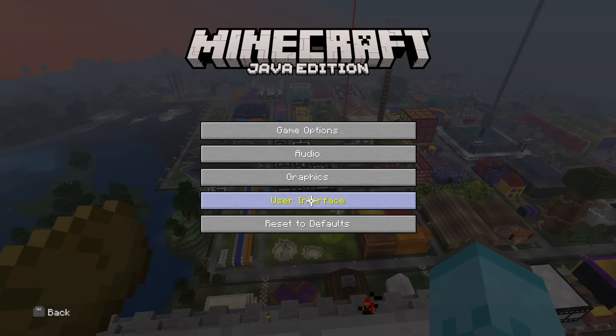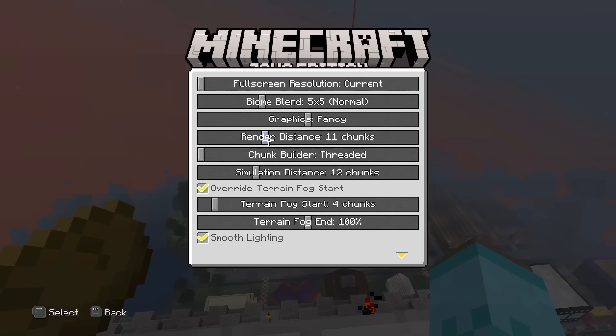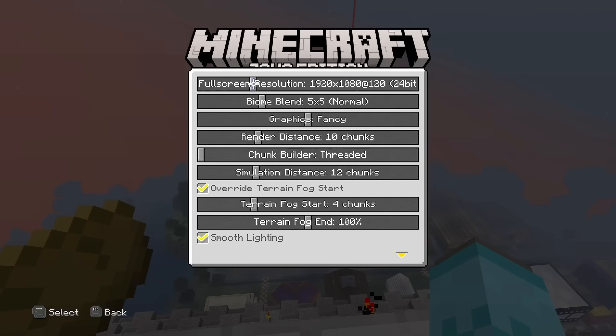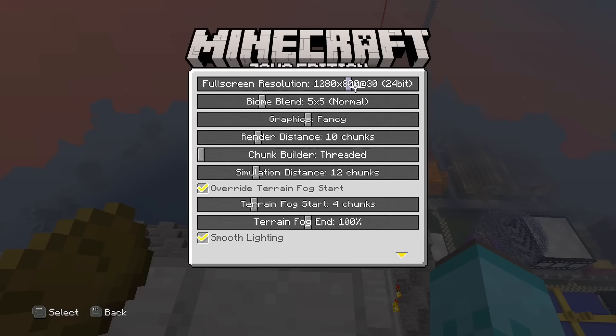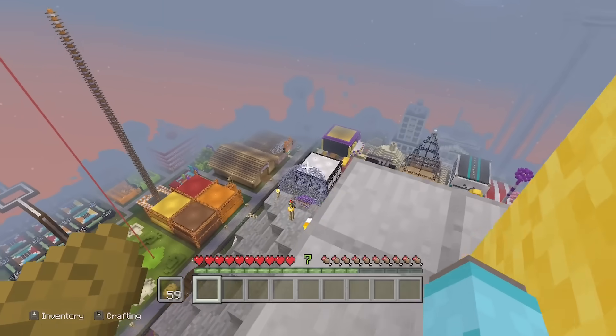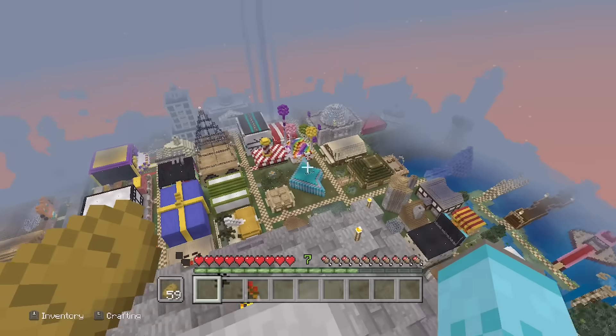On the flip side, you can go the Xbox 360 route — bump render distance all the way down to 10 chunks and change resolution to 720p, though that's just a placeholder for now. Reloading the game changes that up, so if you want the crunchy Xbox 360 feel, you get that.